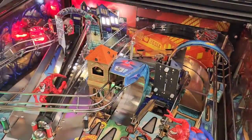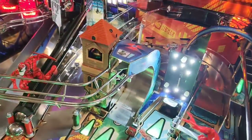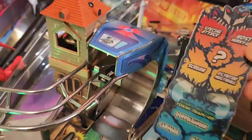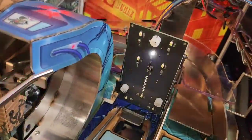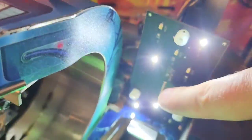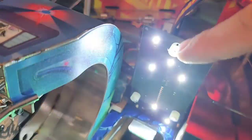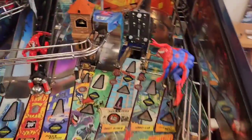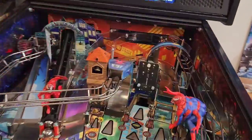Of course, I always recommend that you turn the power off to the game before you do any of this kind of work. I've left it on here just because I want to show you what the light board looks like behind the plastic. I've taken the plastic off just with those three screws, and there's the light board just hanging out waiting for us to bring in the Daily Bugle. You'll notice there are some pins that rise up off the surface there — we've designed clearance into the back of the building for that. And we've also designed clearance for these round spacers here.